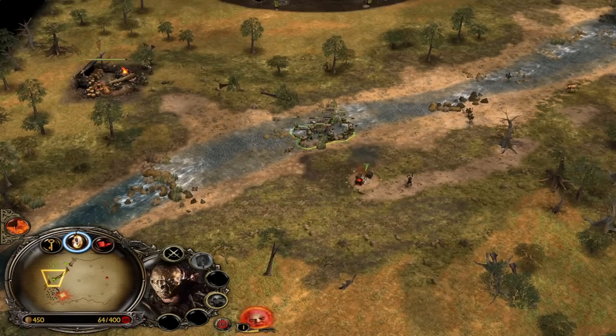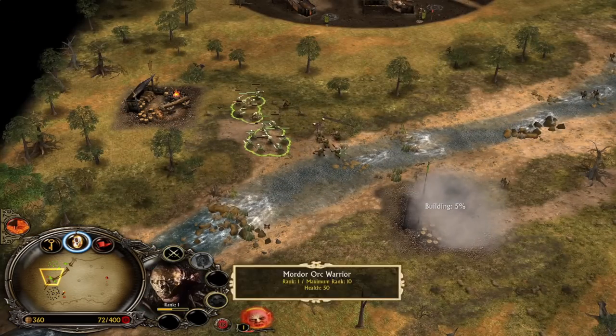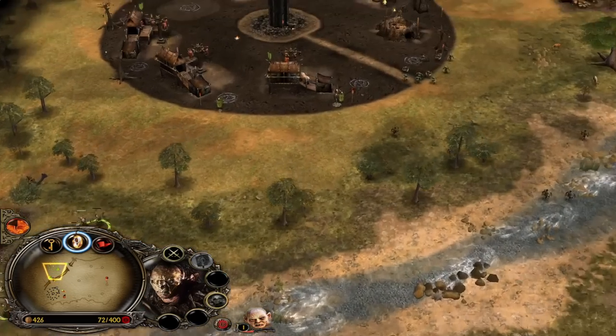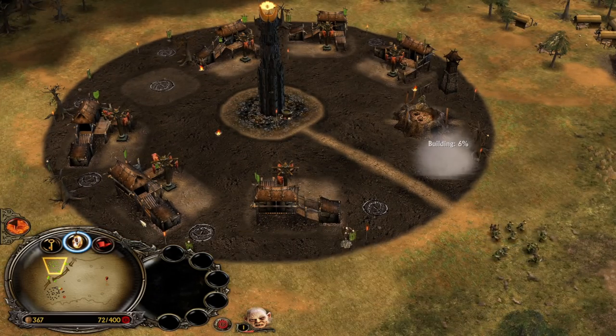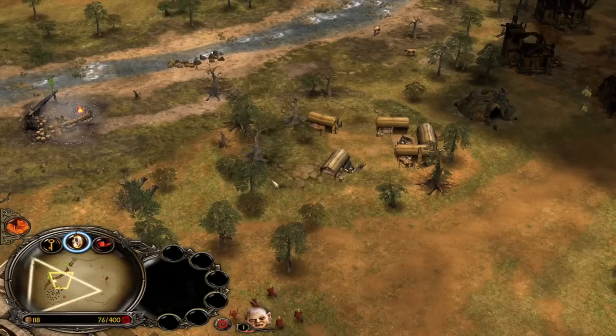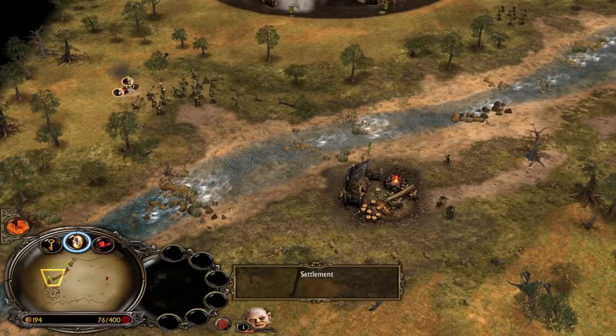Mordor is a scaling faction. Later on, people have the chance to recruit Nazgûl, the Witch King, Trolls, Drummer Trolls, and eventually even Mumakil. For that reason we need to make sure our early game is as good as it possibly can be, to get to that mid-to-late game power spike way, way sooner.